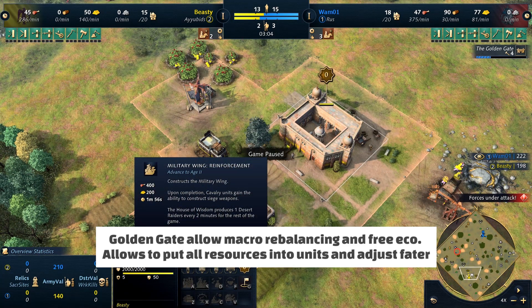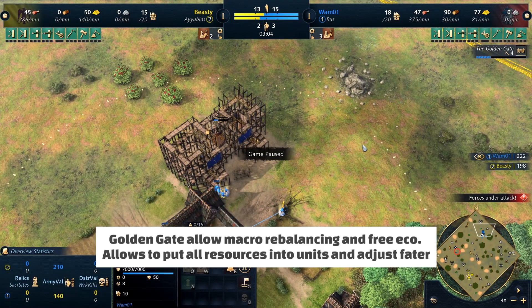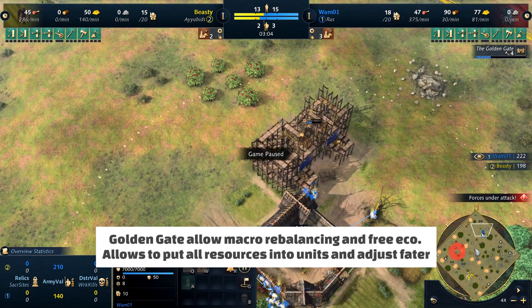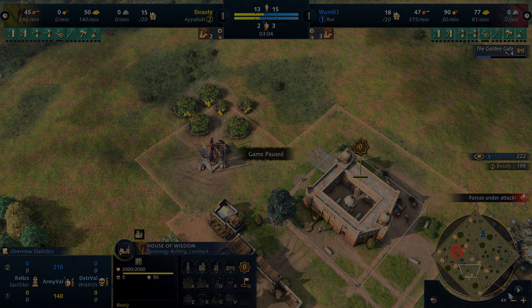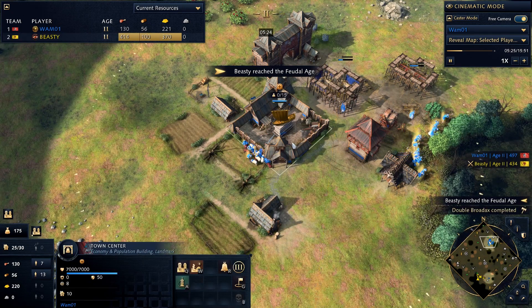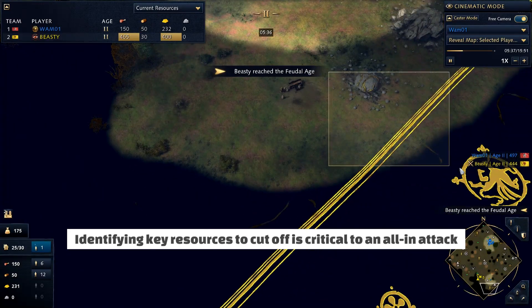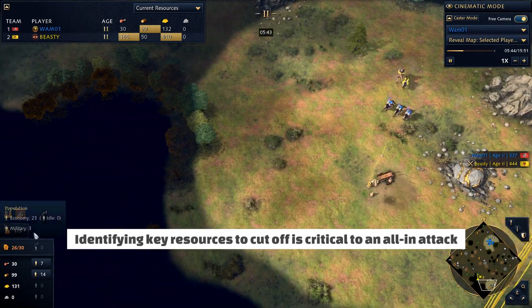Beastie is going to do the usual opening with a military wing because he wants to use the Desert Raider to slow down Wham. He's probably expecting a Rus fast castle, given that earlier in the series Wham as Ayyubids beat Lucifron on Rus precisely by shutting down his second TC. So Wham thinks: I can't go 2 TC against Beastie, I need to not allow him to use that fast castle to its full extent. Entering Feudal, Wham has already noticed that Beastie's berries, deer, and gold are all front-facing. He drops a stable and archery range immediately and starts making units. This plan has a chance to work right from the jump.